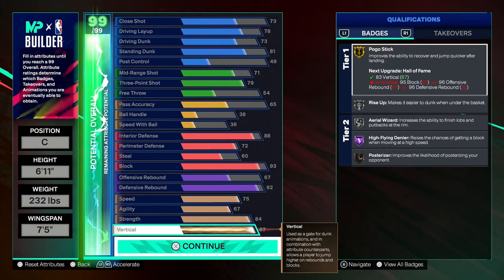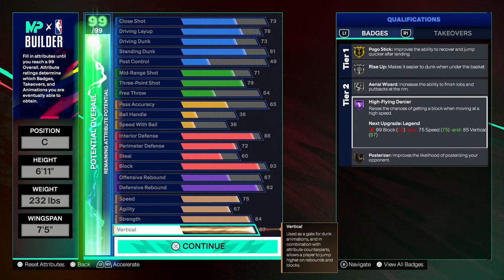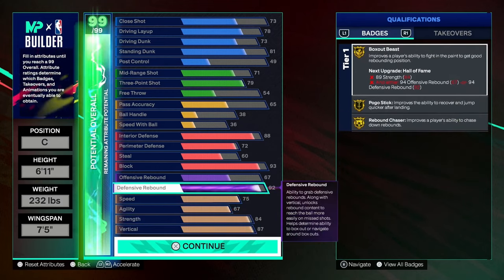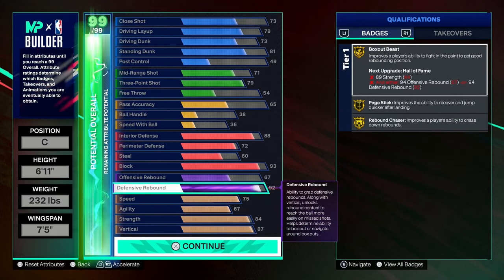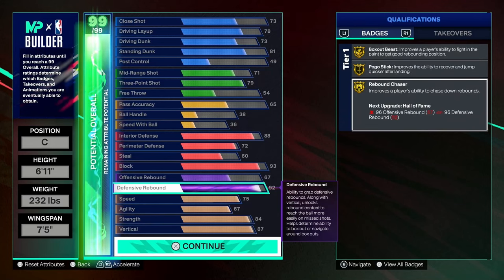Vertical, I went all the way up to 87. If you wanted to spread characteristics elsewhere, you can drop it down to 83. But when it comes to getting rebounds — especially over taller defenders — the higher the vertical, the better. I went to 87 so I can get high fly denier on Hall of Fame, which is a very important badge. Defensive rebound is at 92 but can go all the way up to 96 with a cap breaker, getting rebound chaser to Hall of Fame.